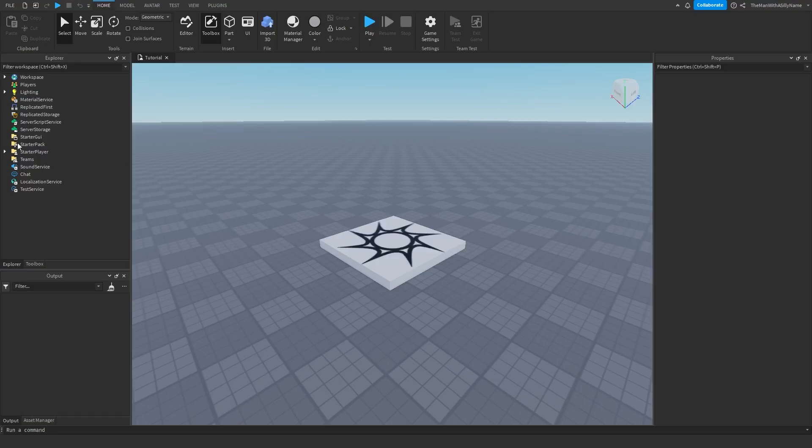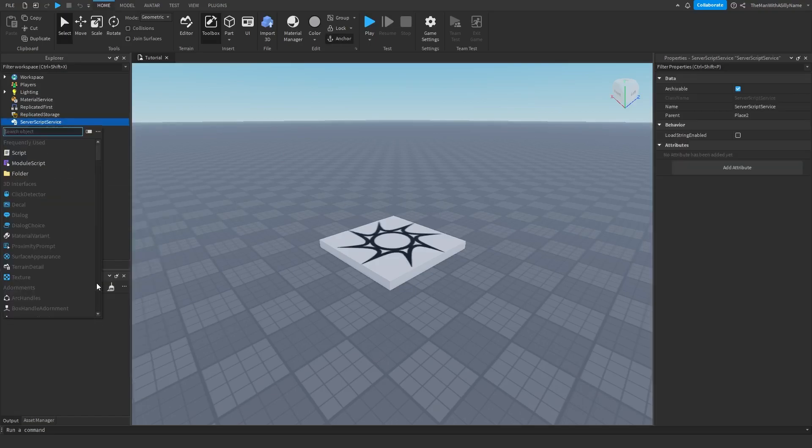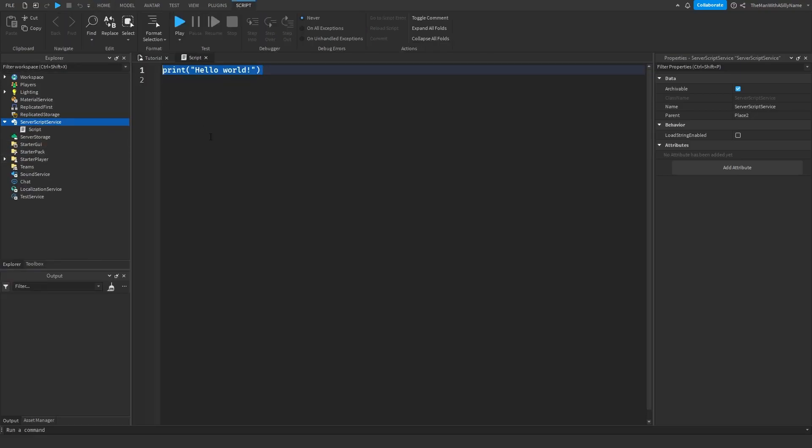Once you've loaded up your game, go over to Script Service and insert a script. We're going to need two services: Badge Service and Player Service.